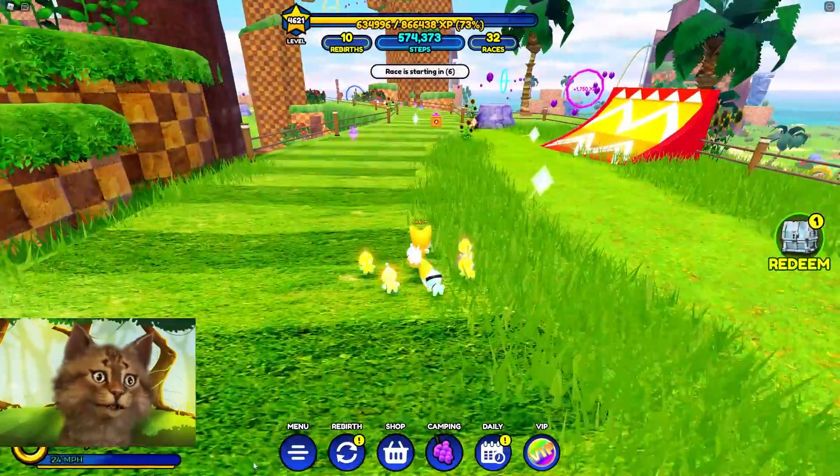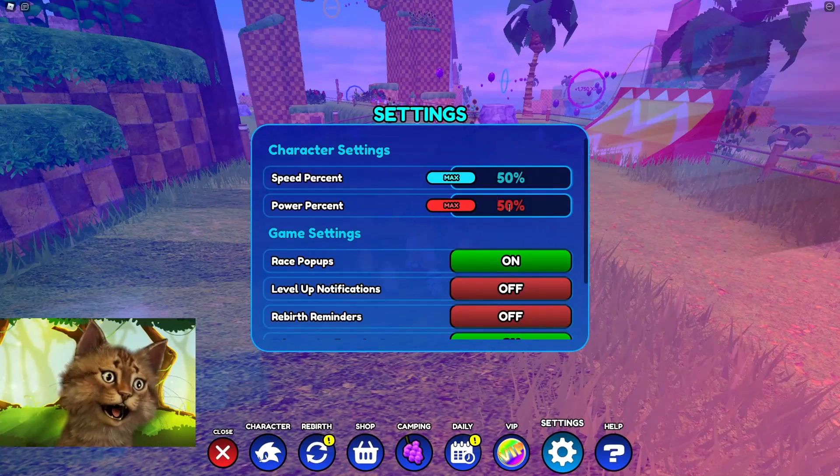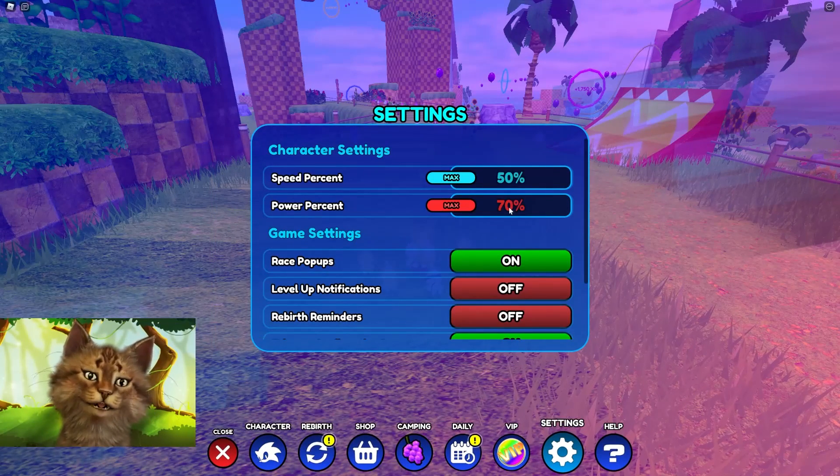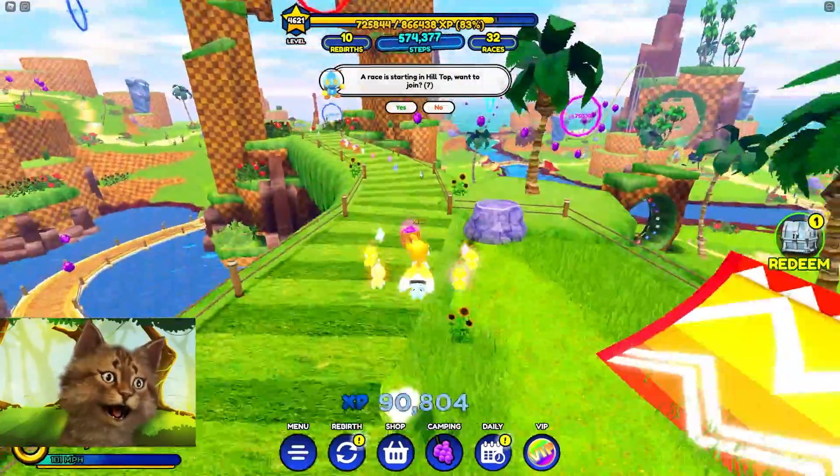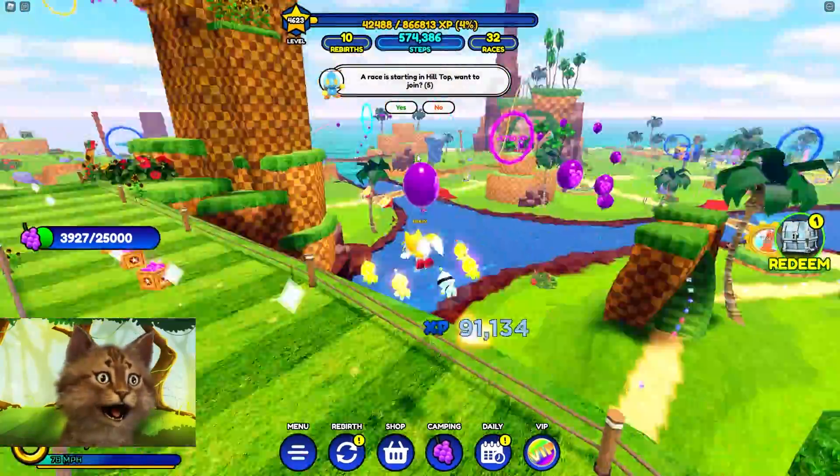Maybe I made a mistake with my speed - I can't really jump now. Let me raise it to 70. Yeah, 70 might be better. Now I'm jumping so high though. I just don't know the right speed setting to do this.